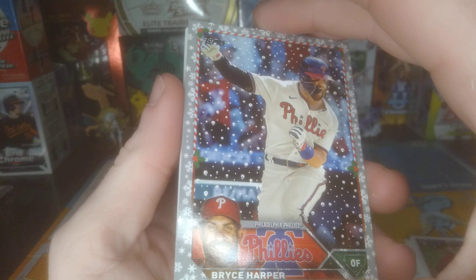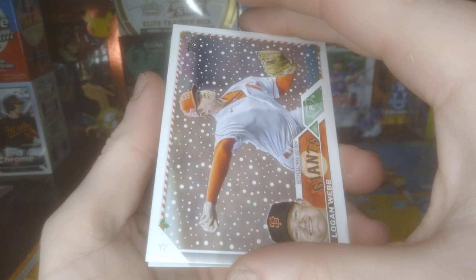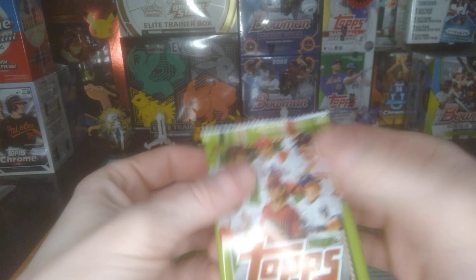Lodolo. Got Webb. Key Bryan Hayes — he had a good year, definitely a real good ending to his year. Swar Bomb. Stanton. Definitely a lot of good value in this product.